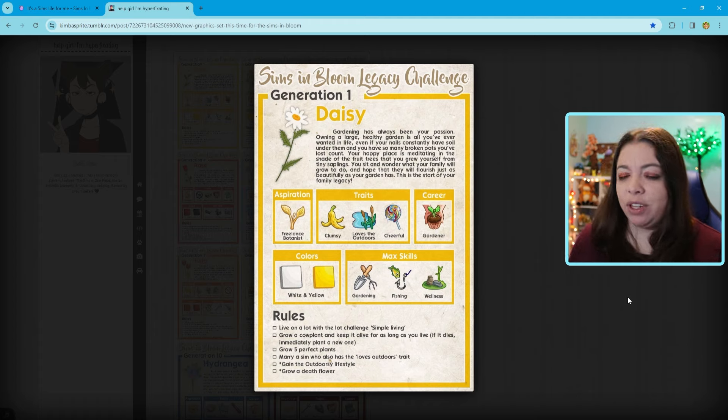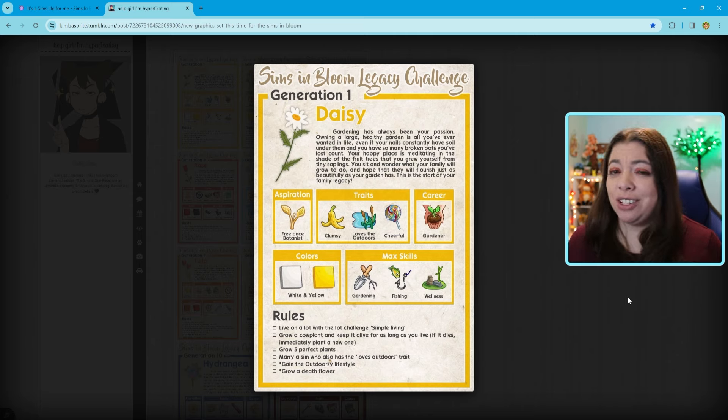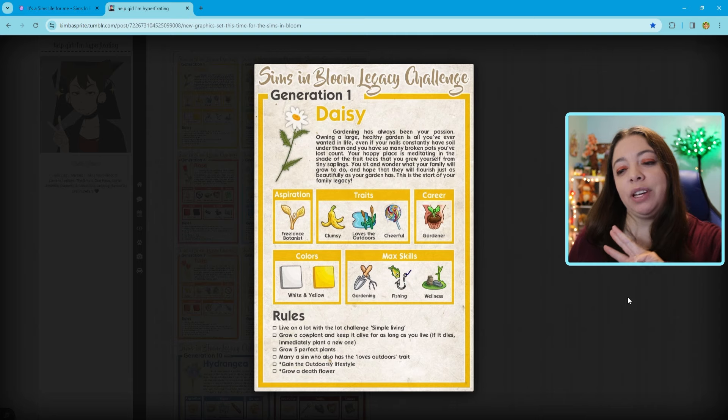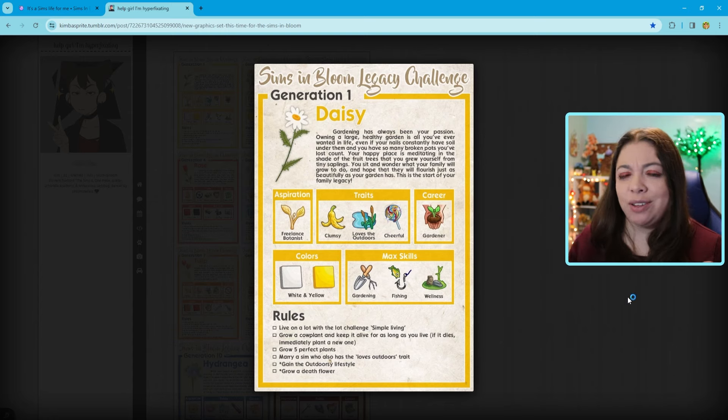The aspiration is going to be freelance botanist. The colors we're going to be heavily focusing on are white and yellow, which are really pretty colors together. The three skills we have to max are gardening, fishing, and wellness — which is going to be very interesting. I can definitely see her doing yoga outside in the backyard, enjoying the birds singing around her.